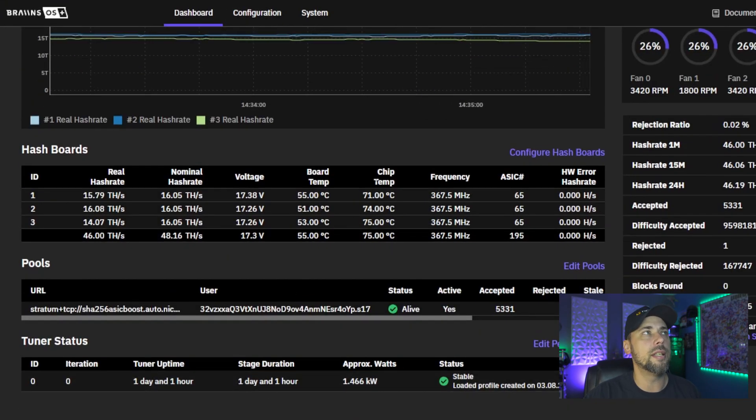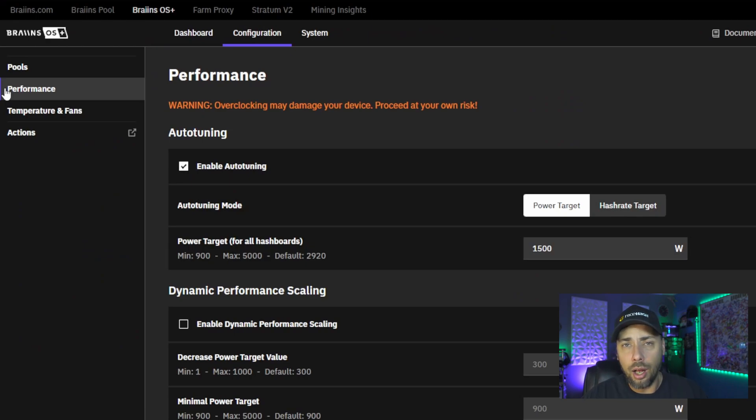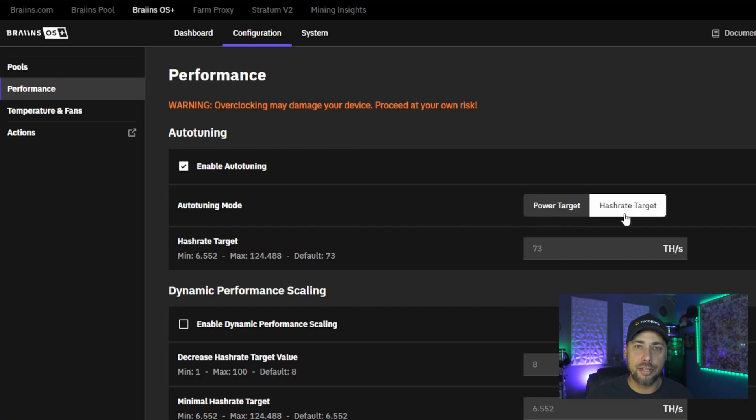I like the Brains dashboard. I don't like the 2.5% fee. If you have a large enough farm maybe that wouldn't matter, but for a single machine it is nice being able to go in and see all of these details and really drill down to the configuration and performance. I really like the auto-tuning. You can set a target power limit — I set it at 1,500 watts — or you can set a hash rate target. It says max of 124 terahash, though I wonder how much power that would actually pull. It gives you a lot more detail and configuration settings in an easy-to-read GUI, which is really important. Even Hive OS is pretty nice and detailed, but nothing like this.